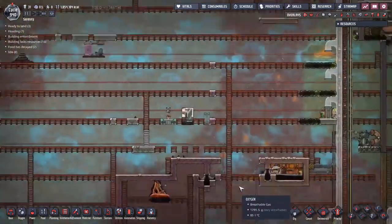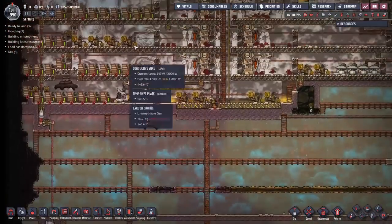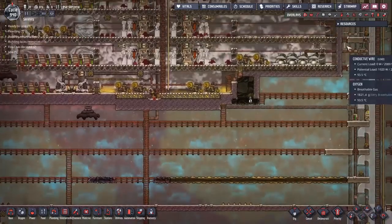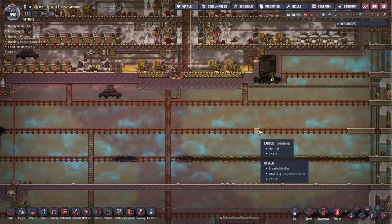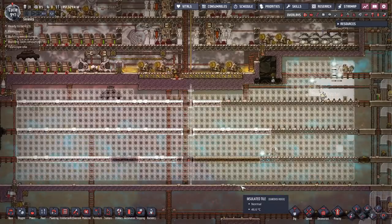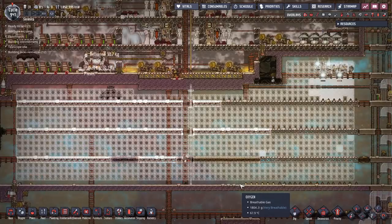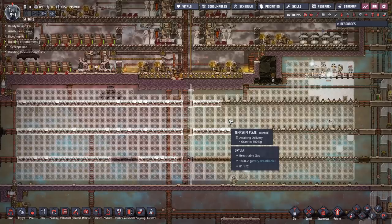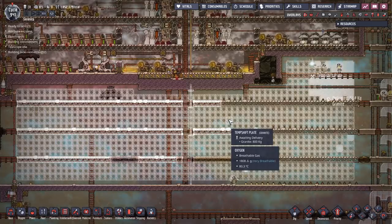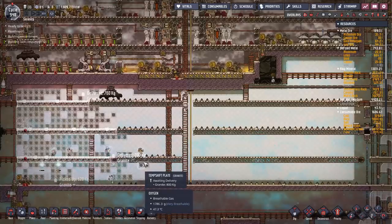Not quite enough magma yet. Time to finish off expanding this — I'm going to drop this whole level down and fill it in with more granite temperature shift plates. This might take a little time so let's fast forward. I'm not sure I need all these granite temperature shift plates, but I might as well take the time to install them. Seven cycles later and we're almost done — there are some benefits to having lots of dupes.